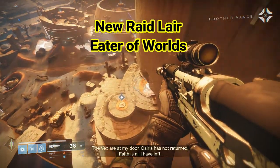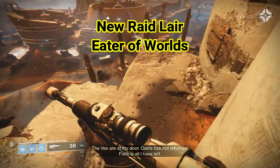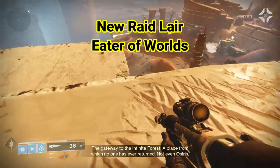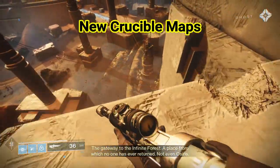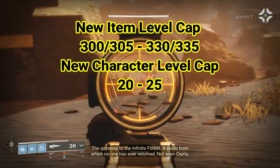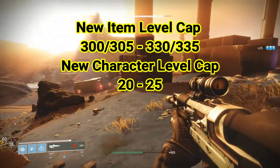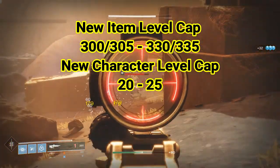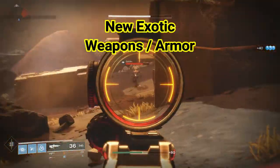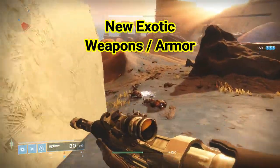We are also going to get a new raid layer on the Leviathan Raid called Eater of Worlds. We get a new Crucible map. Our item level cap has increased from 330 to 335. Our character level cap has gone from 20 to 25. And we're also going to get new exotic weapons and armor, which I will be covering on Thursday.